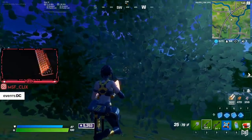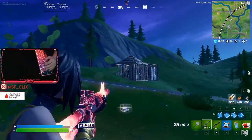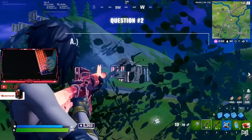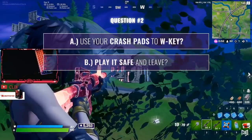Later on in the match, Clicks finds himself sitting in a bush. An enemy player in their wood base spots him and goes for some shots. Clicks sees an opportunity and lands 62 damage, cracking his opponent's shield. Given what you know now — same question — would you use your crash pad to W-key, or play it safe and leave?